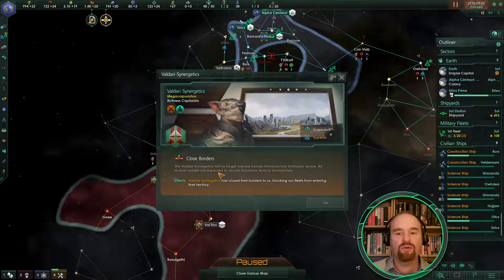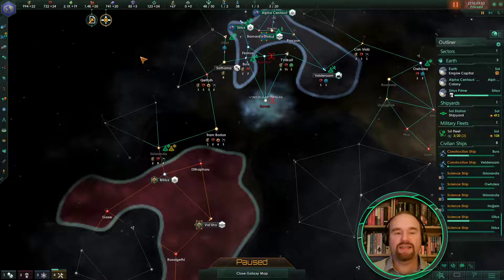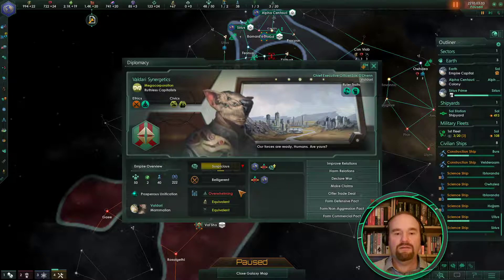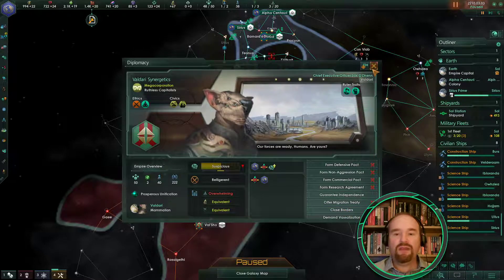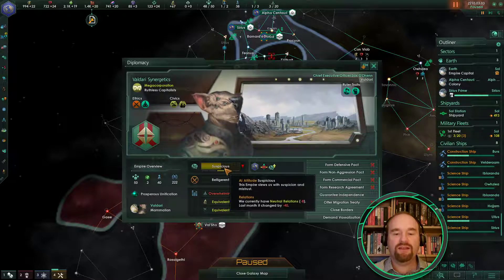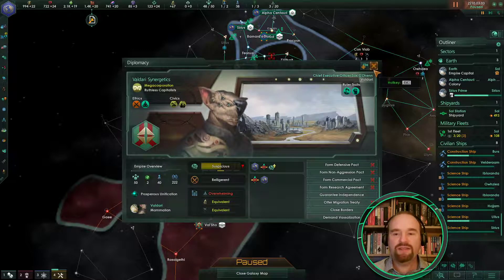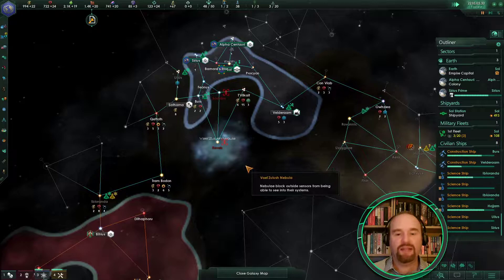They have closed their borders because they're suspicious of us. I'm going to keep mine open for the minute — I don't think it's a complete loss. We can no longer enter their territory. If I close my borders, which I'm quite entitled to do, they will be more upset with us. I've not completely written these guys off because their opinion of us is already improved by one thanks to our envoy — but yeah, not the greatest start; could have been friendlier neighbors.